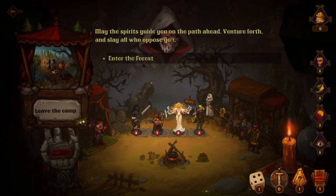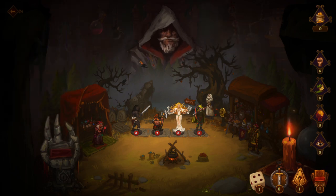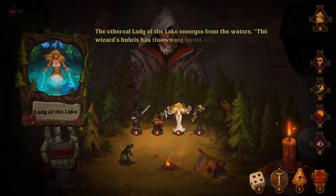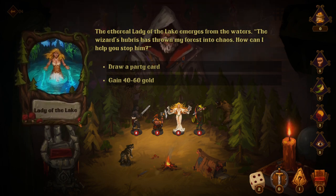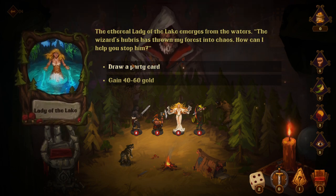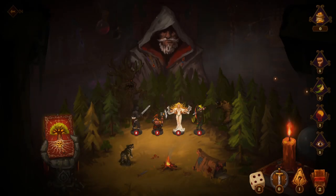'May the spirits guide you on the path ahead. Venture forth and slay all those who oppose you.' We need to build these characters up. We're in the great forest, let's draw a card. Lady of the lake — the ethereal lady of the lake emerges from the waters. 'Wizard's hubris has thrown my forest into chaos. How can I help you stop him?' Let's draw a party card — double damage again.